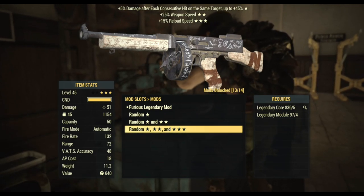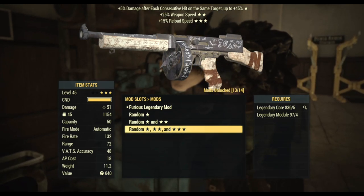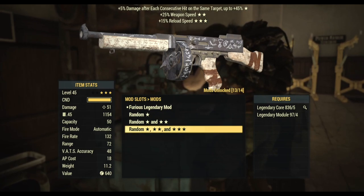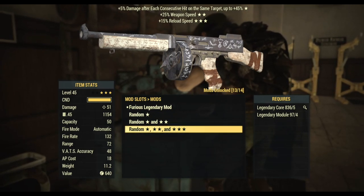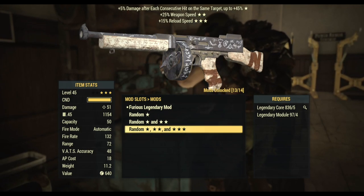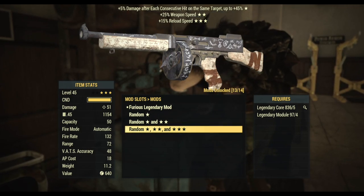Anti-armor, bloodied, vampires, quad — those are probably the ones most useful to me. I'm only going to roll this a handful of times just to see what we get, whether it holds on to the weapon speed and reload speed, or if it completely rerolls everything. Let's find out.